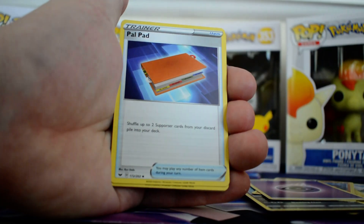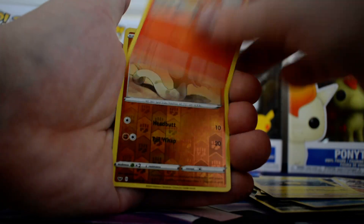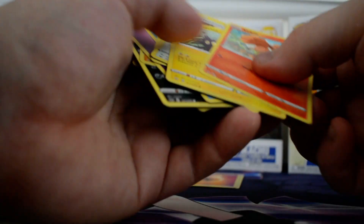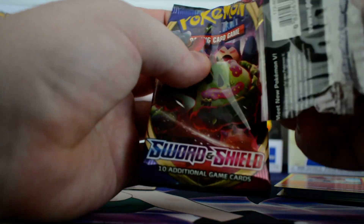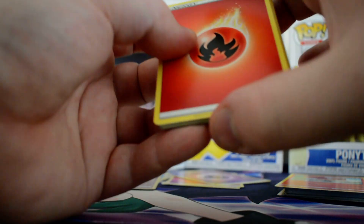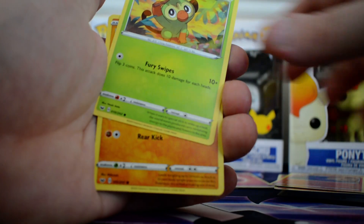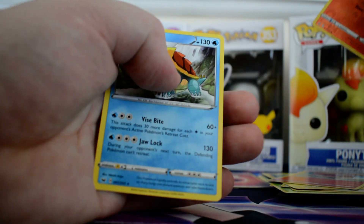Psychic, Air Balloon, Palpat, Kingler, Grookey, Mudbray, Hoot Hoot, Pinkurchin, Volpix, Reverse of the Cobra and a regular Noctowl. Fire, Hitmonlee, Salazzle, Metal Saucer, Grookey, Mudbray, Hoot Hoot, Pinkurchin, Volpix, Reverse Volpix and a Dreadnought.